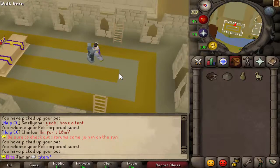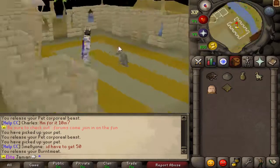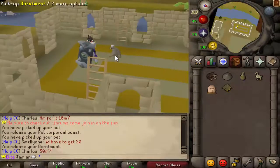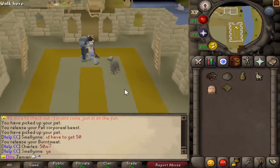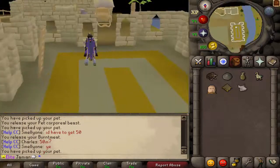Next up we have the Cooking pet. It's a little troll — Burntmate. I think he's pretty cool; he's a little fat. They do have examine options and everything like that, but I'd rather just wait for you guys to take a look at that.